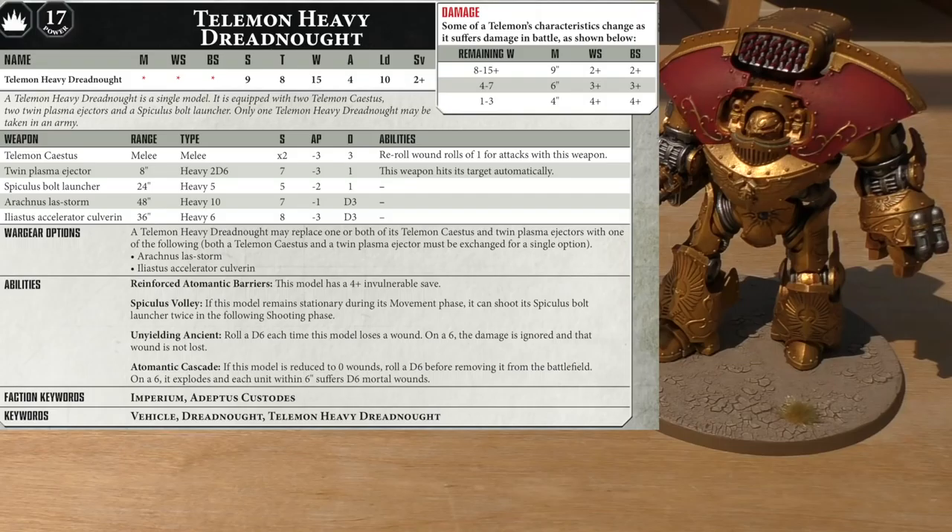So you've got 10 shots at 48 inch range, and then another 10 shots at 24 inch range — potentially 20 shots of strength 7 and strength 5. This thing is just immense at shooting. Unyielding Ancient: roll a D6 each time the model loses a wound; on a 6, the damage is ignored. A feel-no-pain kind of thing — even if you get past the 4+ invulnerable and the 2+ save, ignore it on a 6. Atomantic Cascade: if the model is reduced to 0 wounds, roll a D6 before removing it; on a 6, it explodes and each unit within 6 inches suffers D6 mortal wounds. So be wary — you don't want it too close to your own units.